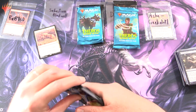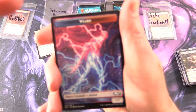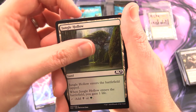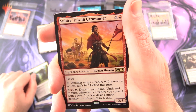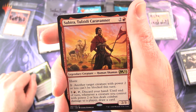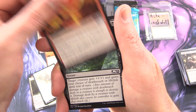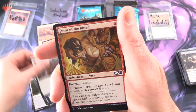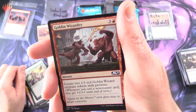So Core 2021 — we actually had a fun little surprise, I think it was yesterday's video; I'll pop a link in the corner. That was a very surprising pull indeed. Next up we have a weird token, Jungle Hollow, and the rare is Sabira, Talzidi Caravaner: legendary creature Human Shaman 2/3 with haste. Pay one — another target creature with power two or less can't be blocked this turn. For one and a red, tap, discard your hand; until end of turn, whenever a creature you control with power two or less deals combat damage to a player, draw a card. Uncommons: Bad Deal, Palladium Myr, Volcanic Geyser. Commons: Alchemist Gift, Delian Arcanist, Deathbloom Thallid, Revitalize, Furor of the Bitten, Read the Tides, Skeleton Archer, Satessan Training, and Goblin Wizardry.